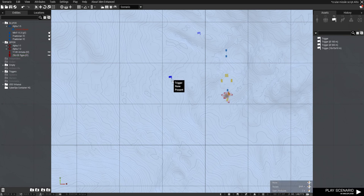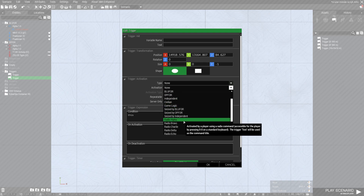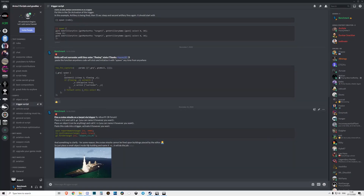Put the trigger here and choose your activation — I chose Radio Alpha. On activation, just copy and paste the code from my Discord channel, link in the description below. Go to trigger script and you'll have 'fire cruise missile target' — this is a trigger script by STbu_r091 from the BI forum. Thank you, man, if you see this video!